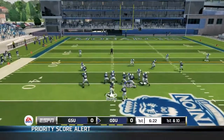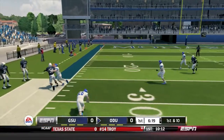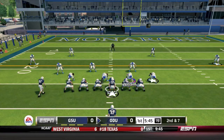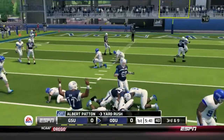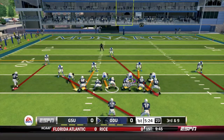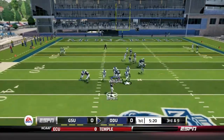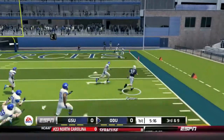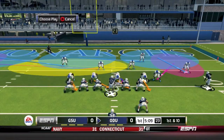First down and ten for Old Dominion. Brown hits Cooper, who stiff-arms his way to a ten-yard reception and a first down. On second and seven, a handoff to Patton is stuffed for a three-yard loss. Third and nine, Brown hits a screen pass to Patton, who picks up the first down with an 18-yard gain - taken out at the nine-yard line inside the ten.